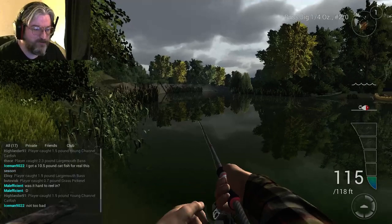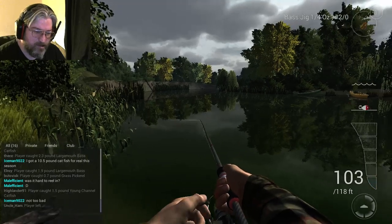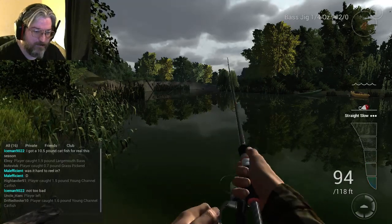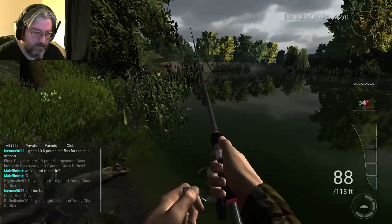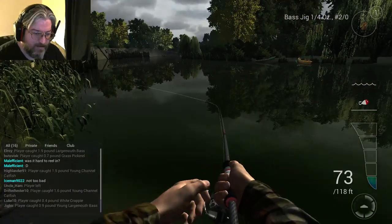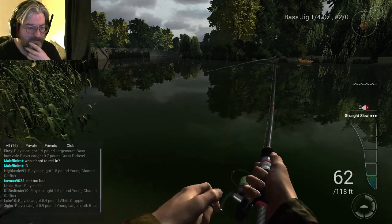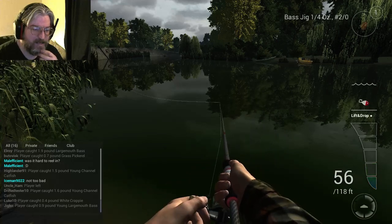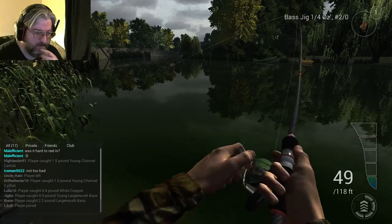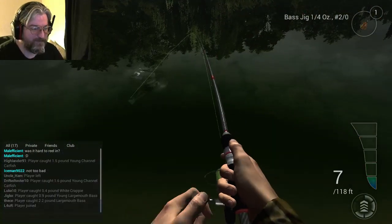You let the jig drop all the way to the bottom. I like doing it a very specific way — kind of like this. Just trying to bounce it off that bottom. There we go, the lift and drop. It's kind of a shitty lift and drop, to be perfectly honest with you. Oh, and we got one! It can be very, very forgiving.